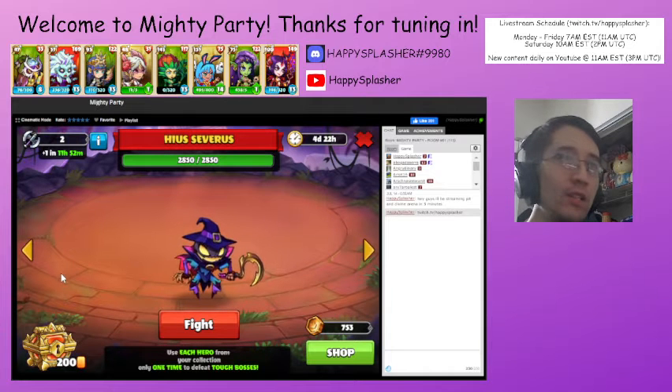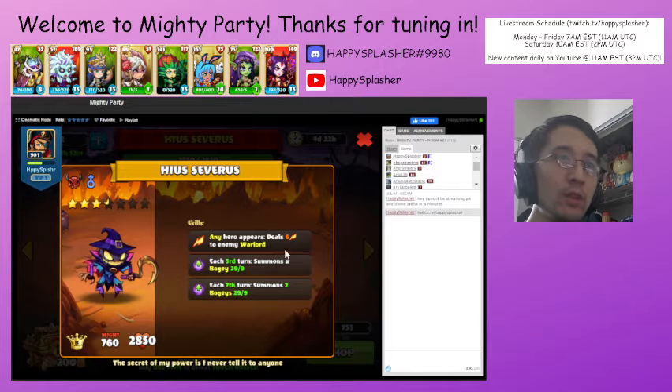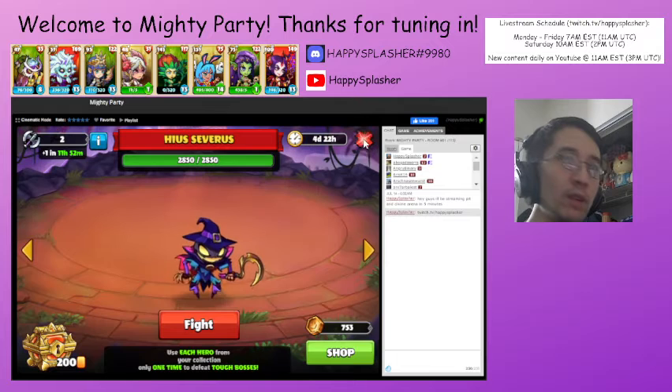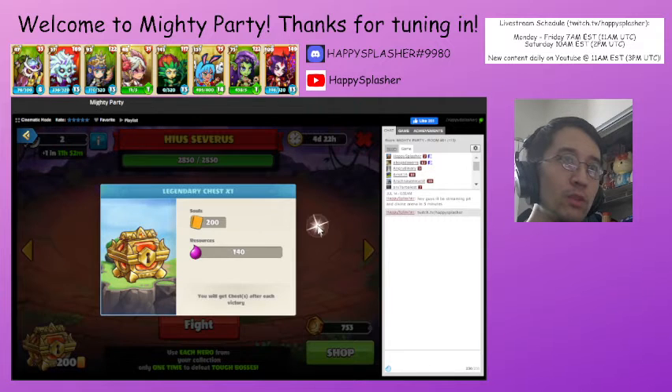The next boss over here — let's take a look at their skills. Whenever one of their units appears or whenever one of our units appears, we'll deal damage to our Warlord. On the third turn, they'll summon a bogey. And then on the seventh turn, they'll summon two bogeys. So we'll be aware that they have extra summons, and more damage is going to come out whenever a unit comes into play. It's going to be a legendary chest for rewards, so that's cool.